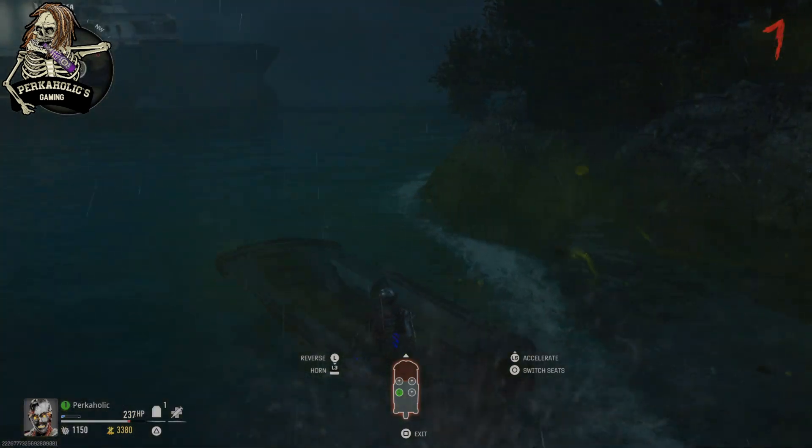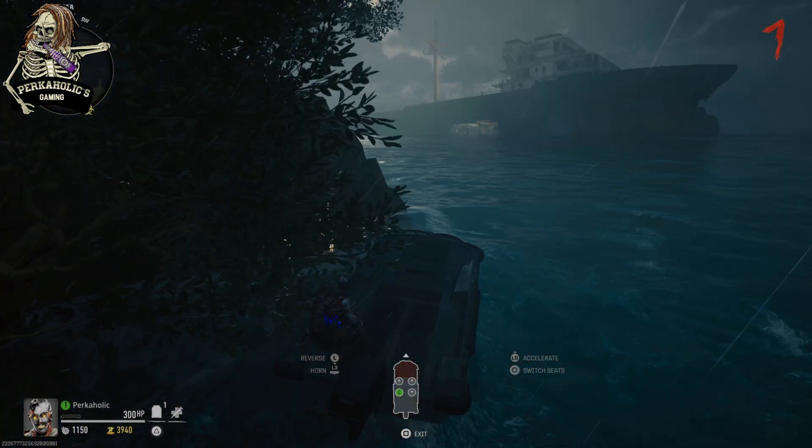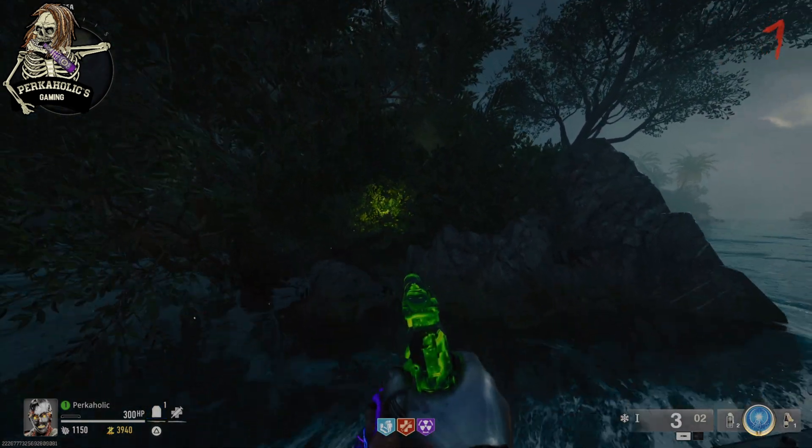They are going to spawn some parasites that you can kill, but once you shoot the last one, you're going to know it's the last one because your screen is going to shake. Then after you end the round, there's going to be another random island with spores on it, and you're going to do the same process — shoot the five spores and then end the round again.